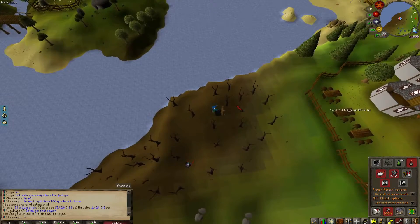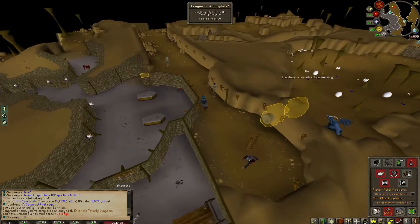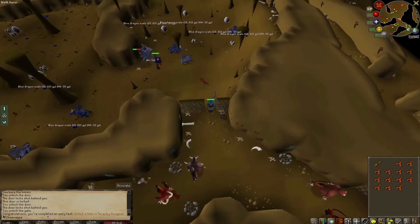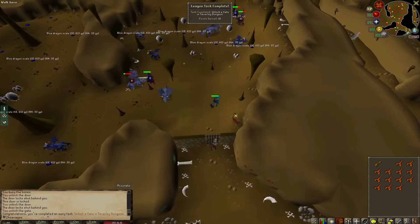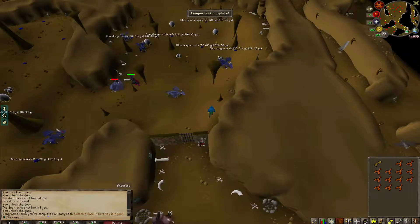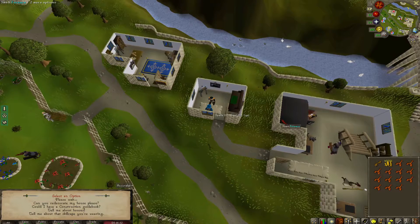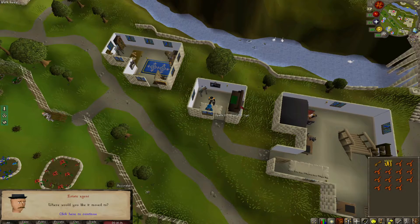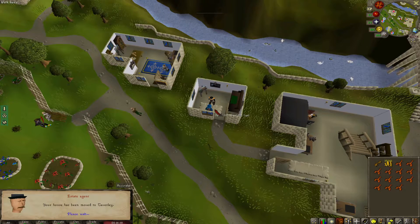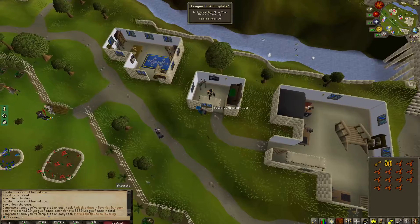About to complete the task — going into the Taverly Dungeon. About to get the other Taverly Dungeon task complete. Another 10 points. About to move my house to Taverly now, only costs 5k coins, I believe. Yes, and that should be an easy task. Another 10 points.